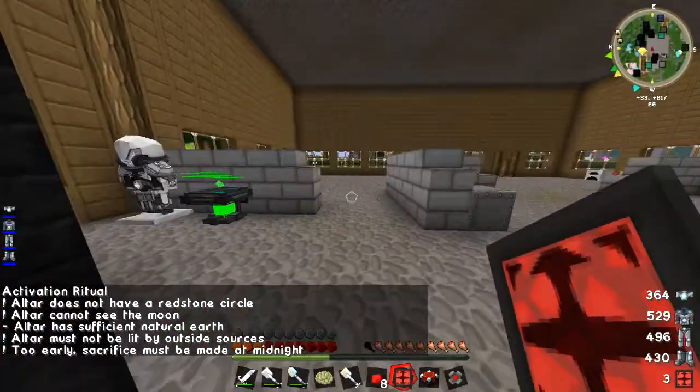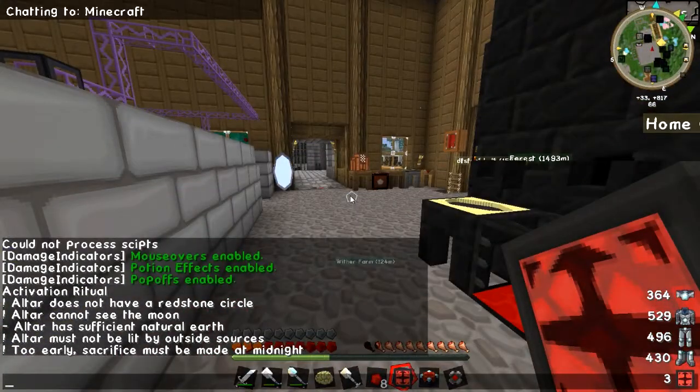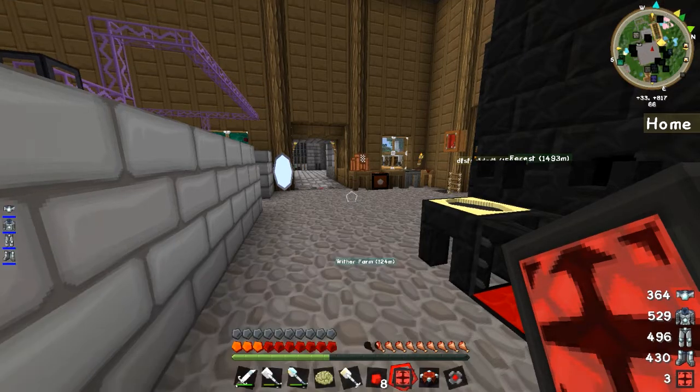As you can see — activation ritual — if it's got an exclamation point, the requirement has not been met yet. Altar does not have a redstone circle, which is why I've got redstone on me. Altar cannot see the moon, because it's got to be done at night. Altar has sufficient natural earth — you've got to have earth around it. Altar may not be lit by outside sources, so it's got to be completely dark. And the sacrifice must be made at midnight.